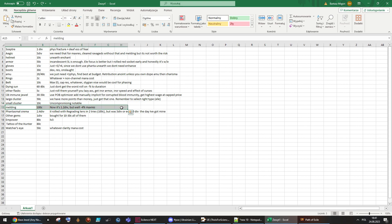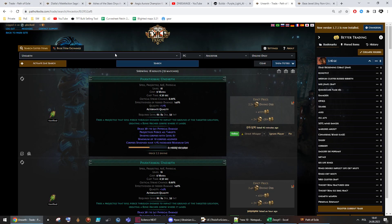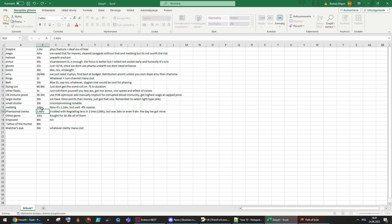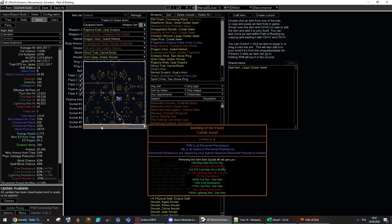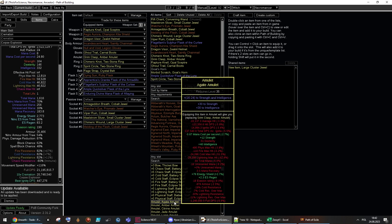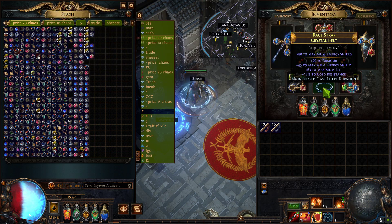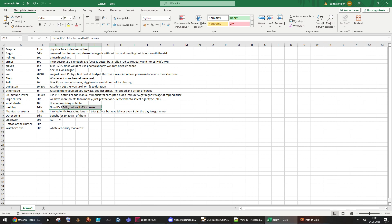Melding of the Flesh: I bought it for 100c, now it's 1.2 divine — maybe I paid one divine, whatever. It needs to be minus-four percent max res — that's very important. The minus resistances don't matter much; mine is minus-76 and we still have more than we need with 79 cold res. Our gear has plenty of room for more resistances since it's not great. Just get the cheapest minus-four Melding of the Flesh.